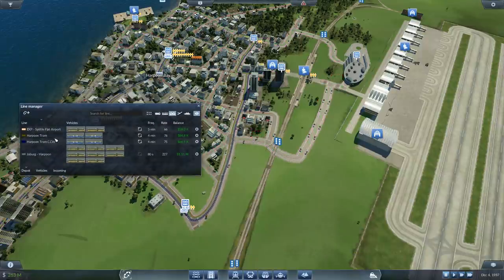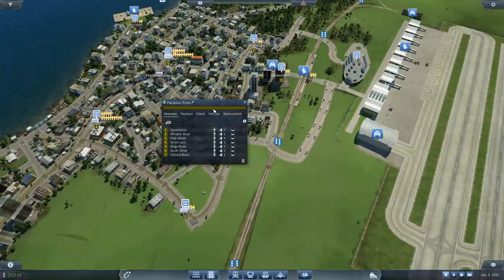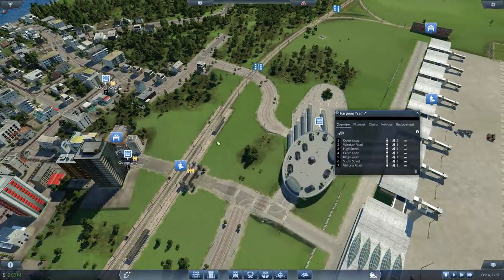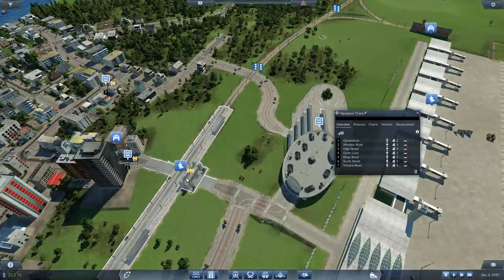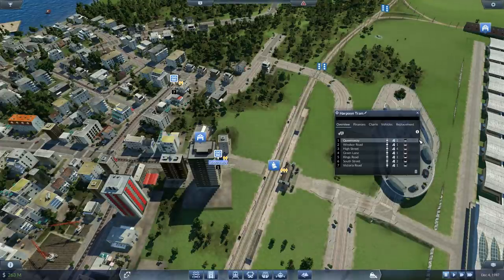So what we're looking at at the moment is the Harpoon Bay Tram — there's only two of them running around? That's a few less than I was expecting. Considering that this tram station here also services this train station, I can just remove Queen's Way from that line.